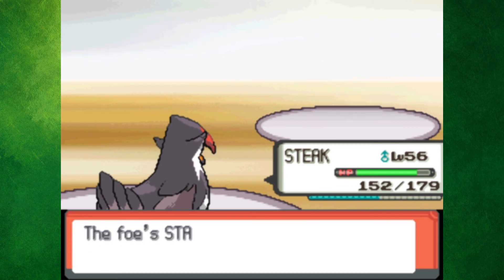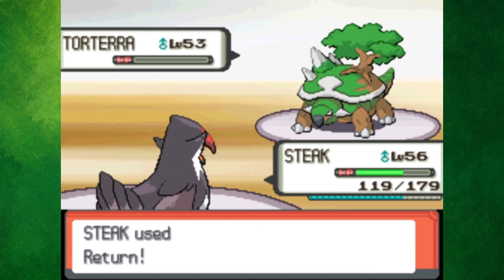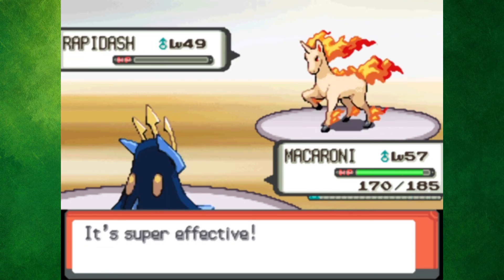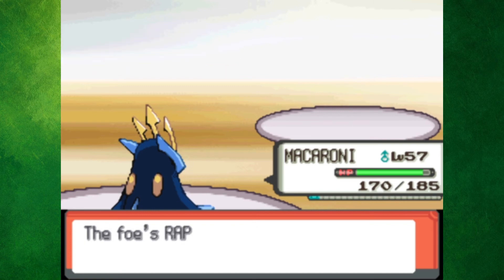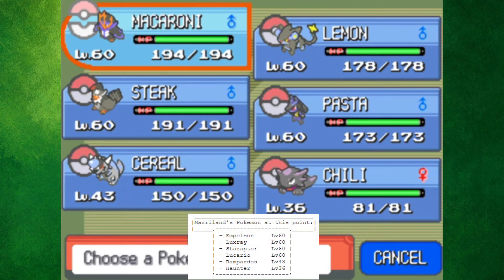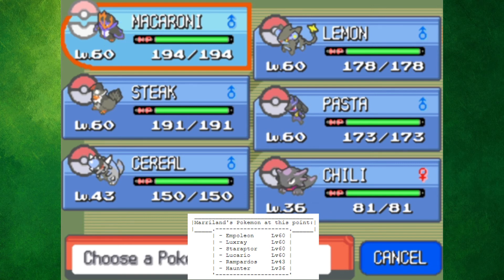Berry but with an E had one final shot to prove himself. Sadly for him though, most of his Pokemon just got one-shot, and for the ones that didn't go down in one hit, well, they went down in two. Before the Elite Four, we had to do one final check of the team. I'm assuming I'm going to be using the four Pokemon at level 60, while Cereal and Chili will be there for Death Fodder. So without further ado, let's head on in.